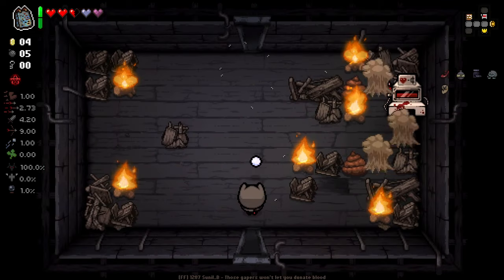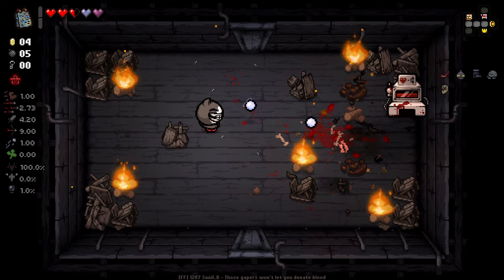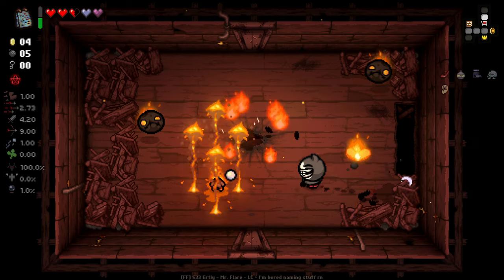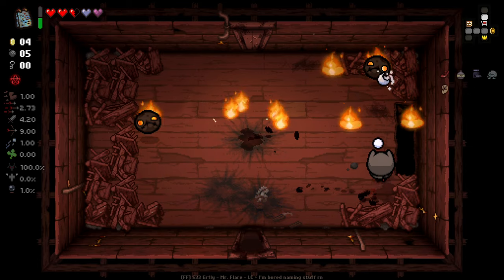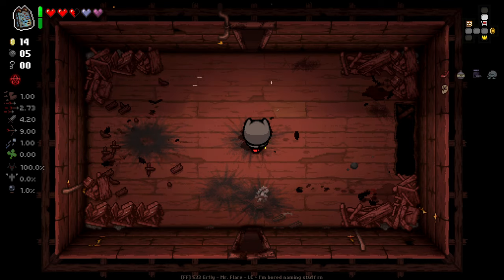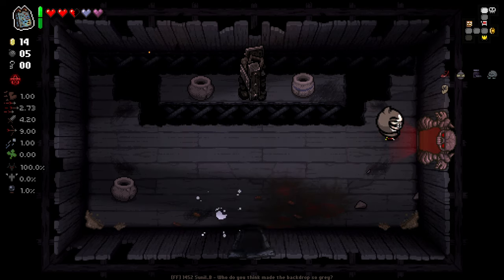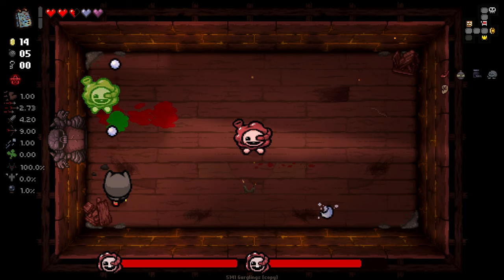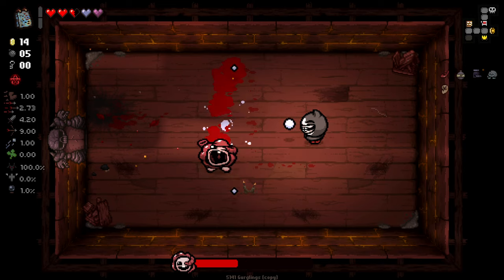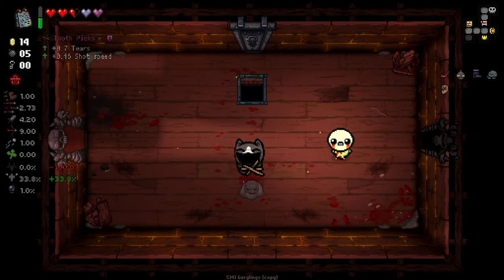Those random effects are going to be sometimes good, sometimes kind of terrible. A cat on that enemy is pretty easy-breezy for us. I like it. We did get a tiers-up here. I don't think I'm going to go devil deal — I think I'm going to hold off. It looks like we're probably not going to be able to get into our item room here.